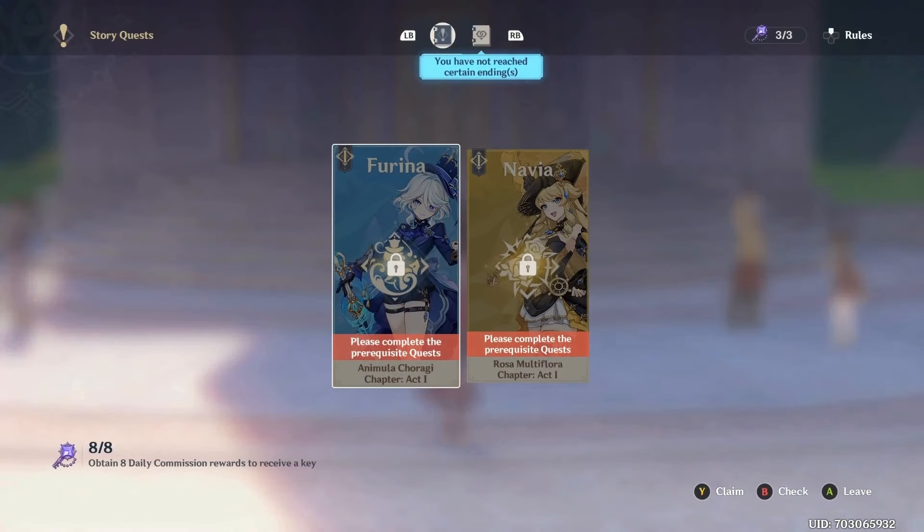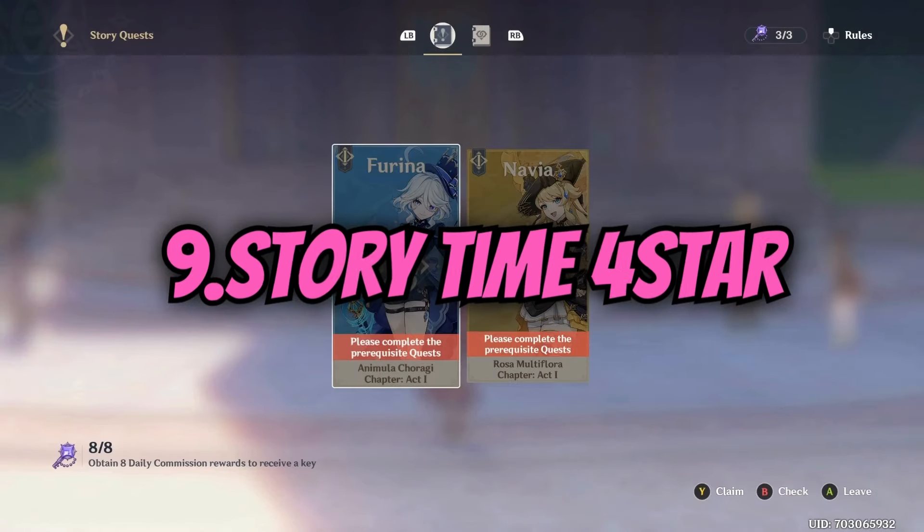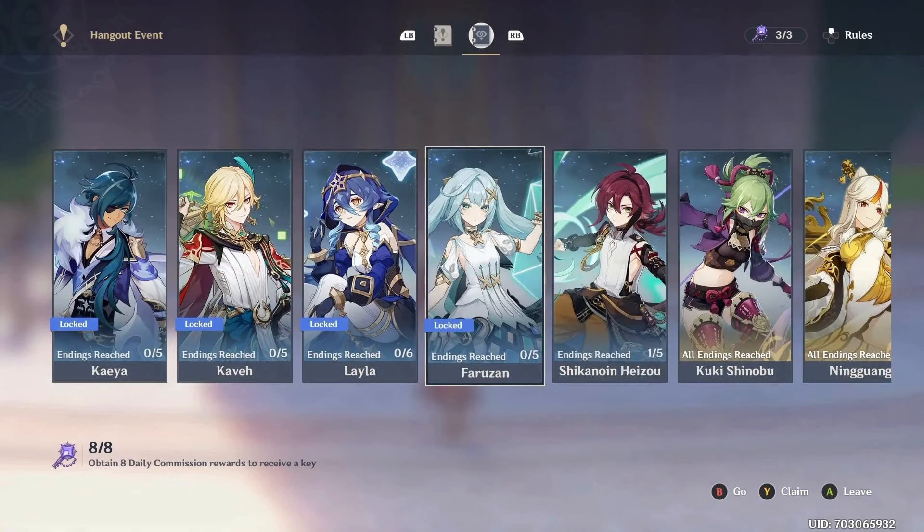Number eight: five-star story quests. If you haven't done your five-star story quests, please do them — they give you 60 primogems. I know it can sometimes be boring, but they give you easy primogems, so do your five-star story quests.